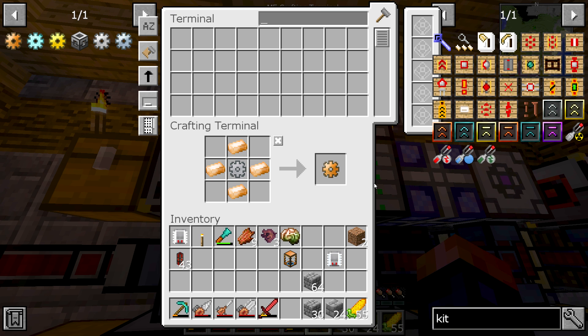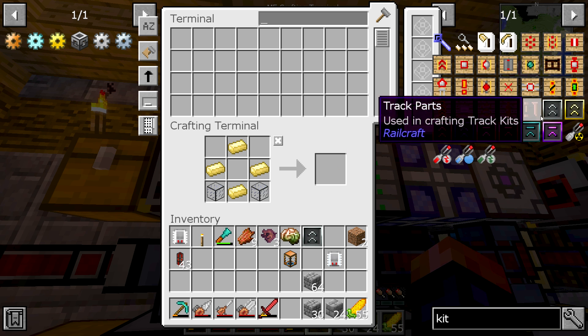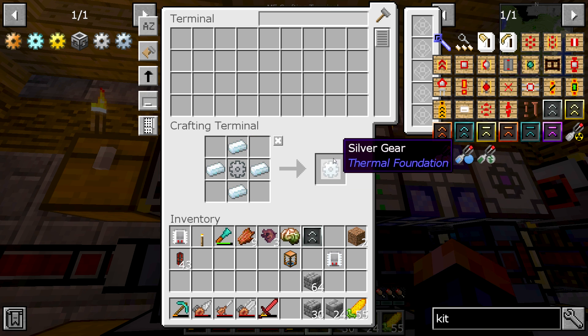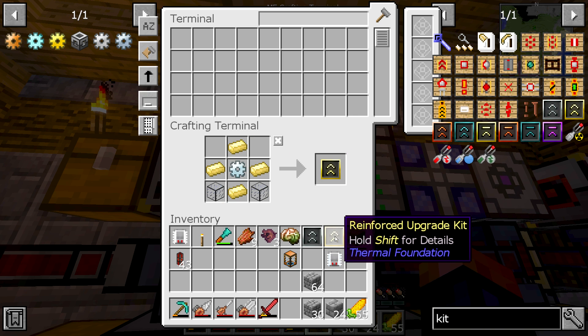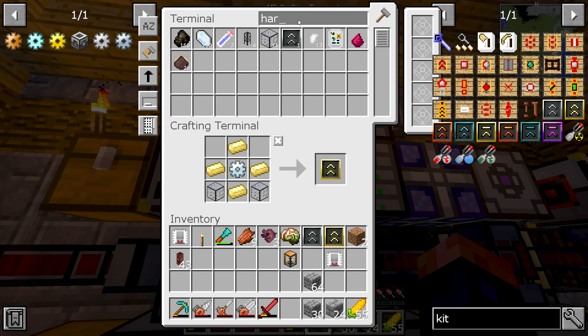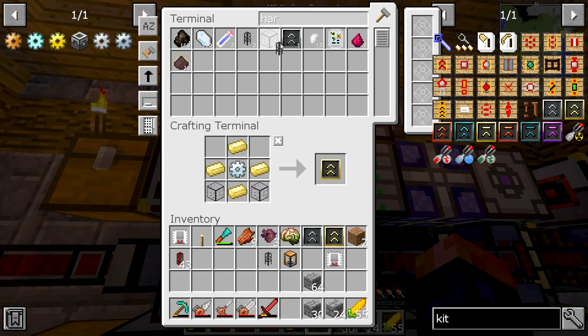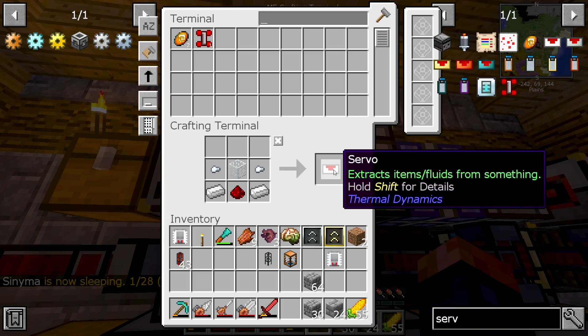We have a bronze gear — we'll get the base kit to make it hardened. I have enough for this: a silver gear, and then this guy will upgrade even more. This tank will hold quite a lot. Now, this fluid is hot so you will need a hardened fluid duct, and you're also going to need a servo — not a very fast servo, your basic servo will work just fine.